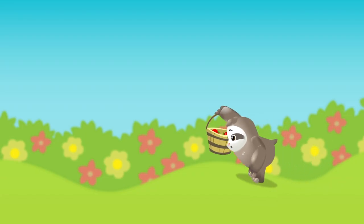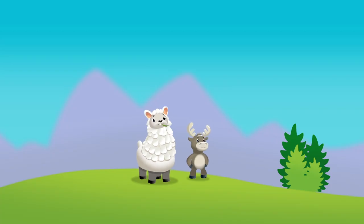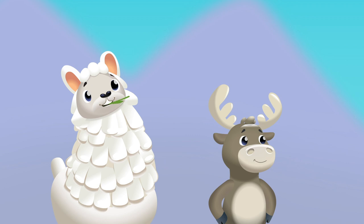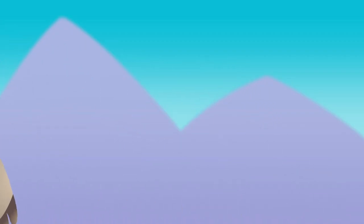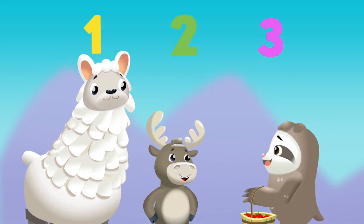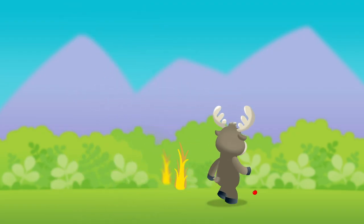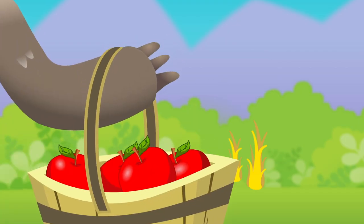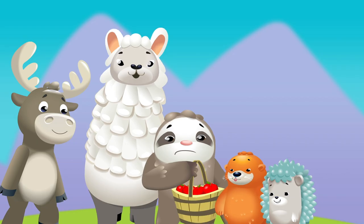Sloth, oh sloth, why don't you see if there's an apple in the meadow that fell from your tree? Walk on over, where did they fall? Llama, have you seen any apples at all? There's another in the meadow — three apples. Hey Moose, have you seen any apples at all? There's another in the meadow — four apples. One, two, three, four. Sloth, we only need to find one more.